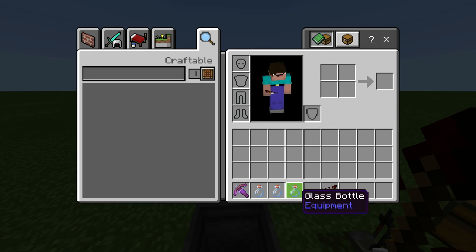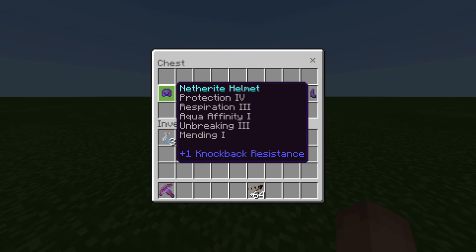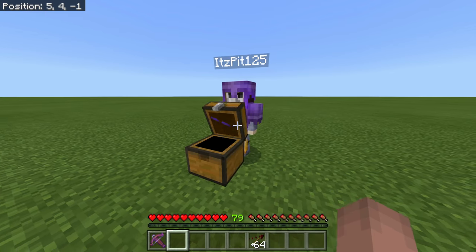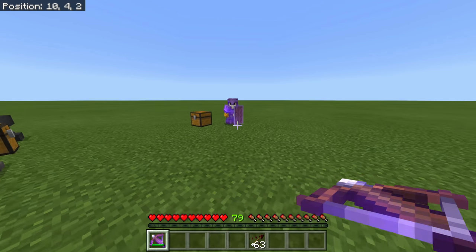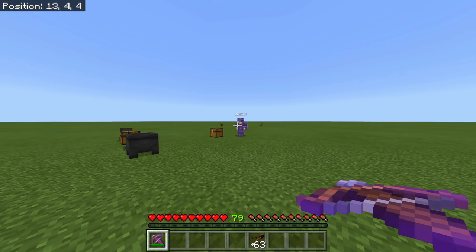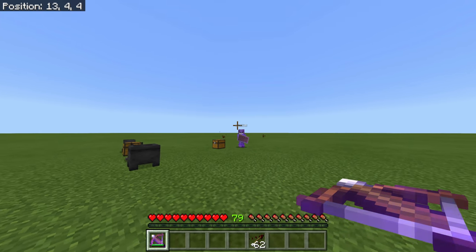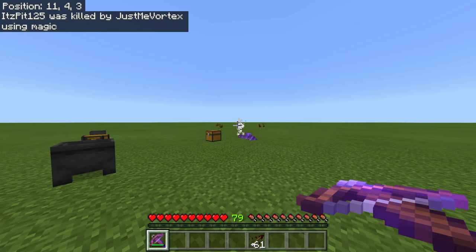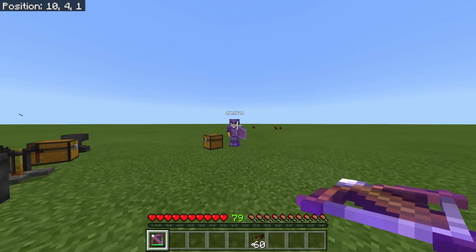Now Brett is wearing full Protection IV netherite armor — you literally cannot get better armor than this, even with Projectile Protection it will do nothing against these arrows. First, I'll show you that from range, if you hit him with just one arrow, he gets down to three and a half hearts. That's still an easy two-shot — reload and boom, he's gone.